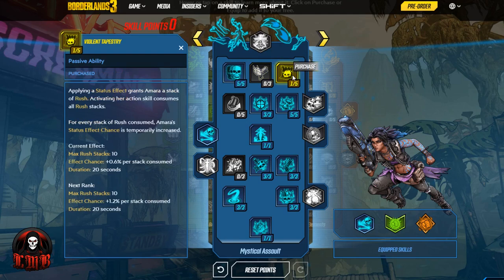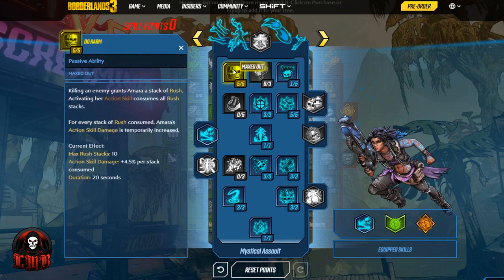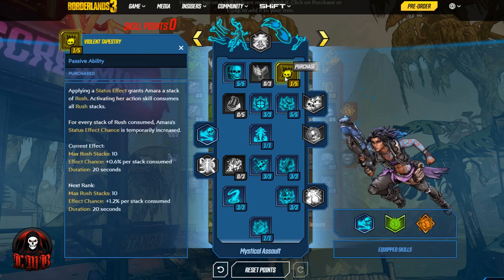We also put one point into Violent Tapestry: applying a status effect grants Amara a stack of Rush, and for every Rush stack consumed, Amara's status effect chance is temporarily increased. I only put one point here because I felt points could be better used elsewhere — but that one point allows us to apply Rush stacks by doing status effects, not just kills. So now you can either kill enemies or apply status effects to build those Rush stacks faster, which is important since getting 10 stacks from kills alone can be slow.